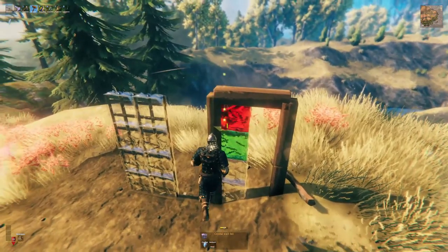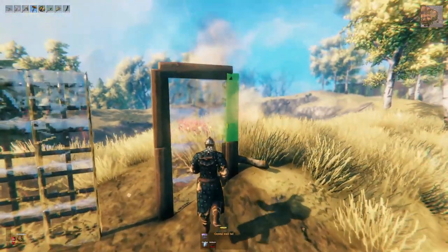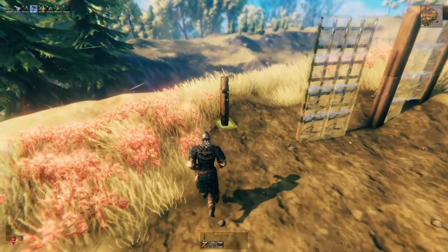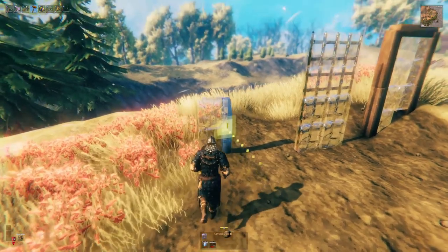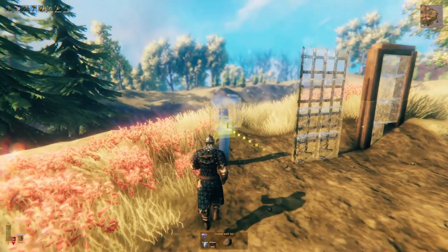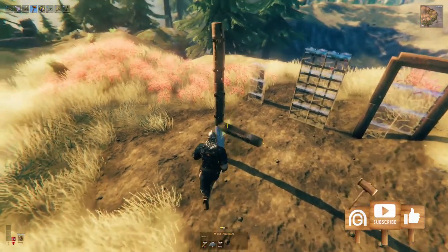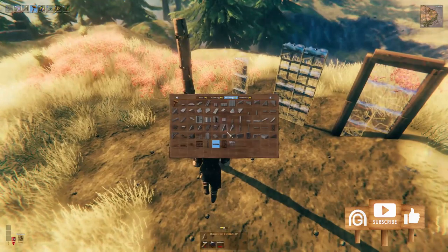The furthest we can go without a middle piece of support is just 2 meters wide. If we want to build a larger piece of glass wall, we have to build more structure in between. But there's another way — build wooden columns or ironwood columns, and then I can build the glass wall in front of it. This way the glass is in front of the structure. Let's build a larger frame.